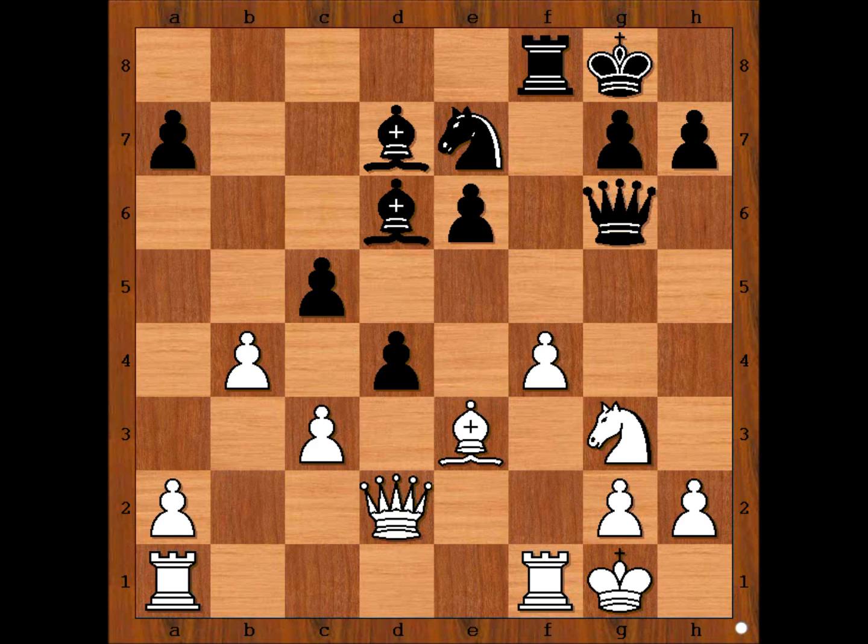Black tried D4. The idea is, if C takes on D4, then C takes on B4, and now Black has two Pawns against one on the Queen's side. But White doesn't have to play C takes on D4 — he has a better move. B takes on C5. Bishop takes Pawn on C5. Bishop takes Pawn on D4. And believe it or not, Black resigned.